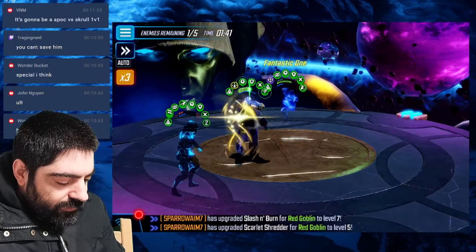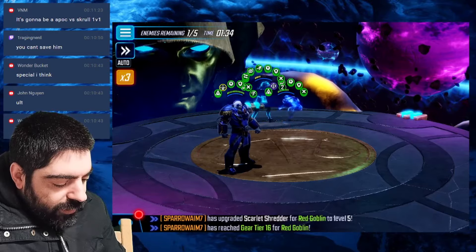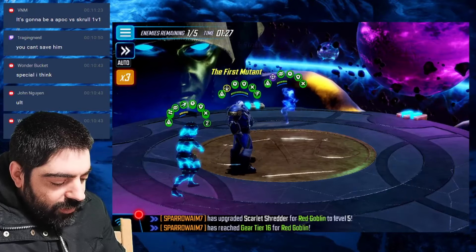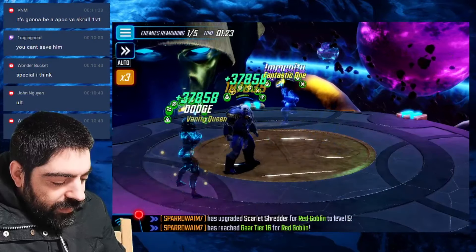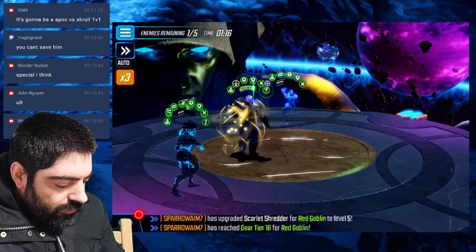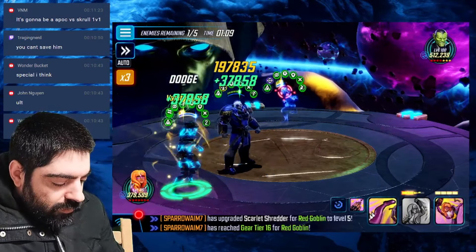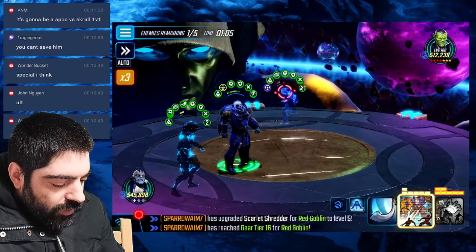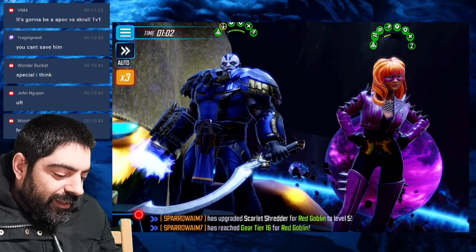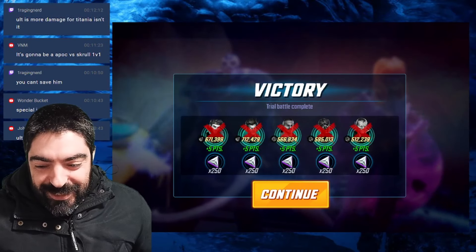The problem is Titania cannot heal herself. Okay, get more buffs. We're gonna stay here until Apocalypse has his ultimate. Titania still lives. He still has immunity — let's go with the basic. Apocalypse is almost at his ultimate. Scroll is out of healing. He still has immunity — let's heal up Titania. Oh my god, let's go — no freaking way! Let's freaking go! Oh my god, that was so good, I was so nervous there. Three million power team!